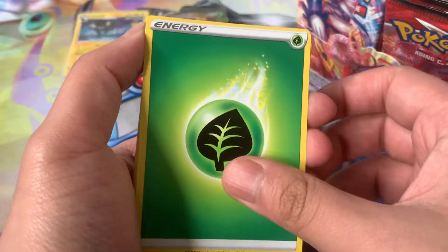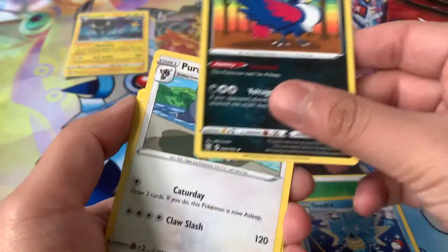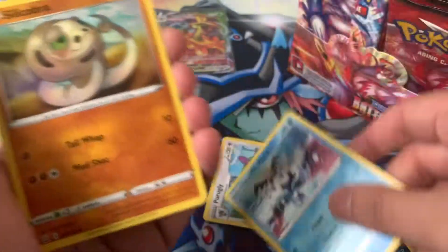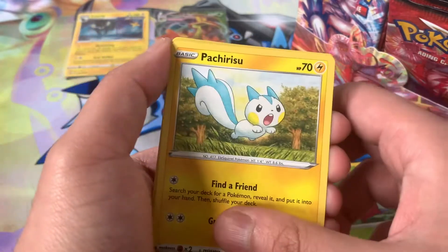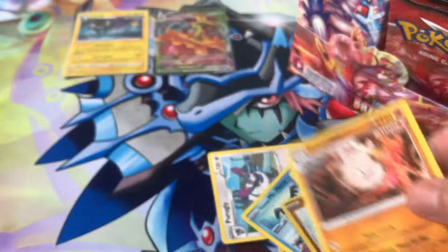Or maybe Pokemon mixes things up and I'm not aware. We got a Leaf Energy, Seedra, Haunch Crow, Purugly, Galarian Mr. Mime, Silicobra, Mienfoo, Cherubi, Pachirisu, Mienfoo Reverse Holo, and we got a Single Strike Primeape.